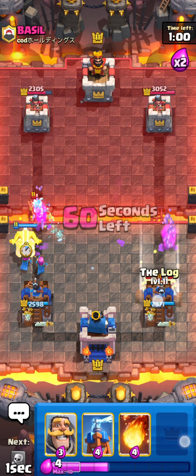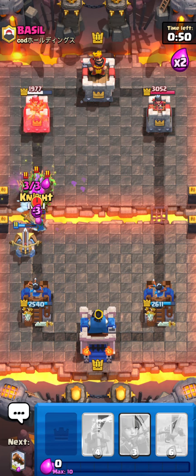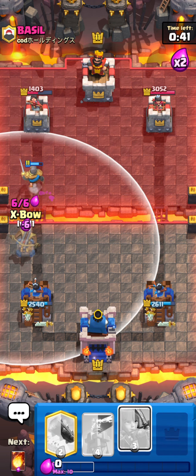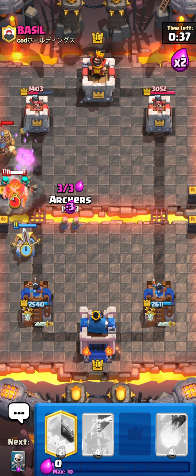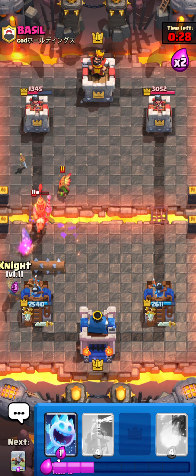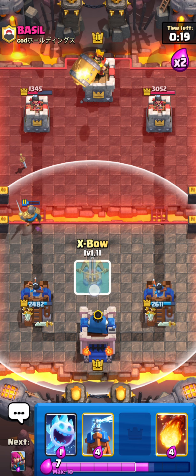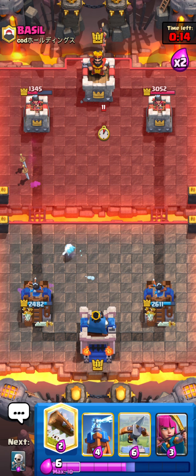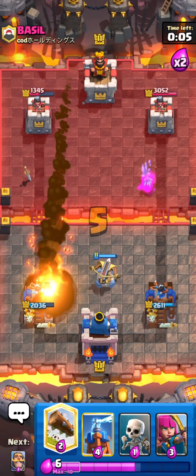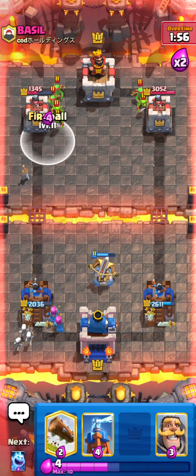He goes for the Goblin Gang — pretty safe play. I'm going to Log late — kind of late but whatever. Going to Fireball this for sure — that's a free Fireball, and then that should be a connection because he doesn't have much Elixir. Knight down for the Gang — goes Gang, so Knight in time please. We did not really get it down in time — Expo gets taken out but still a lot of damage coming in. Going Expo again — he should Prince. Yeah, that's his first Prince the whole game. Should have played Prince much sooner. Going to Log that back and then Skeletons to protect against the Prince. Knight down low for the Dark Goblin. If he goes Barrel I can just Fireball it.